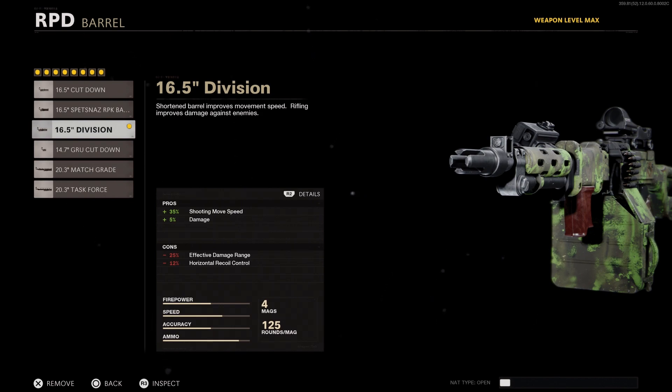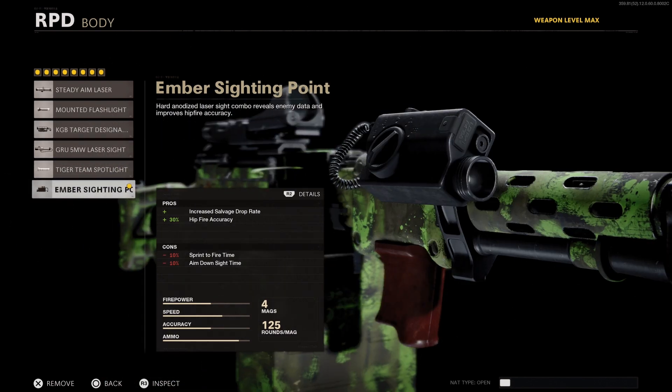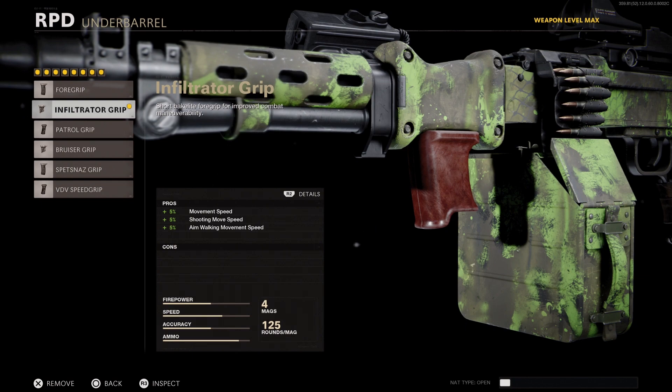Moving on to our third attachment, use the Division barrel for the damage and shooting movement speed increase so you can return fire without being run over. Next, I recommend the Ember Sighting Point for the increased salvage drop rate as well as increased hip fire accuracy.